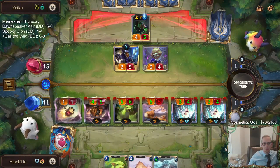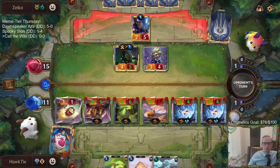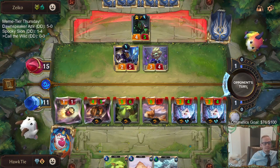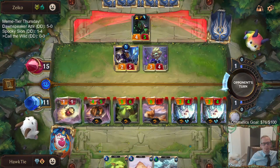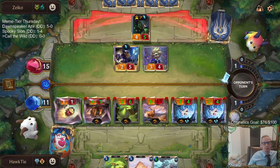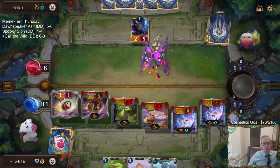That puts them down to 2. Moving in. That Piercing Darkness heals five. Almost got them. They have a lot of nexus damage if these survive, but one of these two has to die for them to stay alive. So we just have to hope they don't have the ability to kill me.